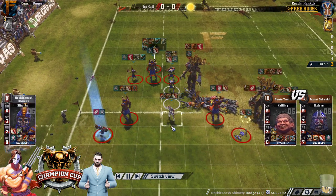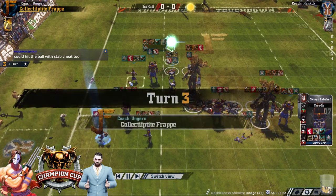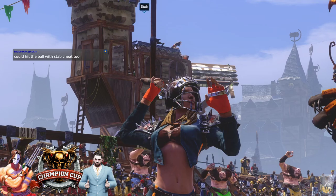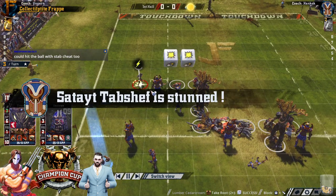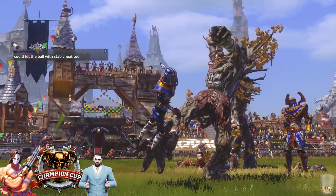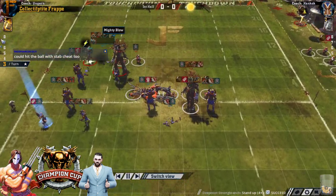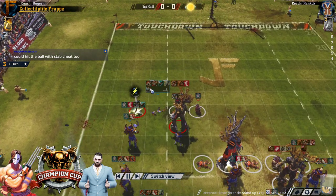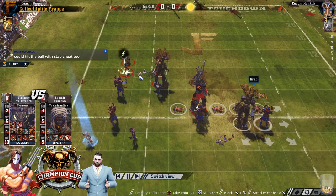He makes the dodge but doesn't cover it. He's got the 3+ through Tackle — instant goes for it. No, he does the wrong thing — well, it's not the wrong thing, it's just not what I would have done. But who can say if it was right or wrong? He could have just stabbed the ball with a cheat as well — so he didn't even need a dodge. That was sick. He was here, using all the skills of his players. He could have double GFI'd and then stabbed with the stab cheat.